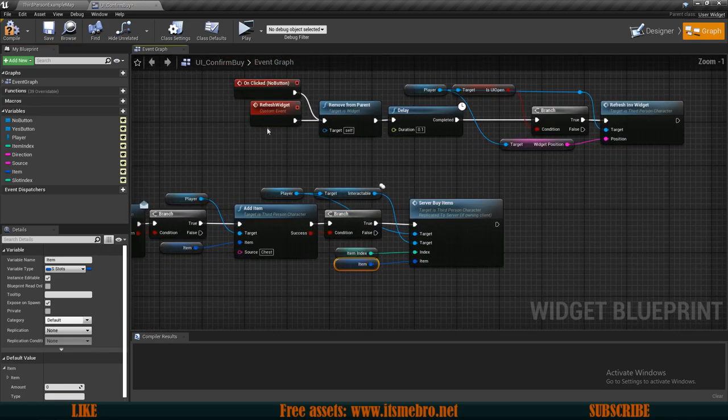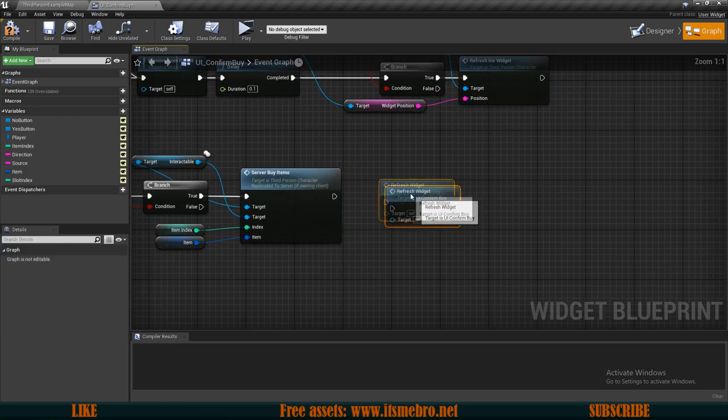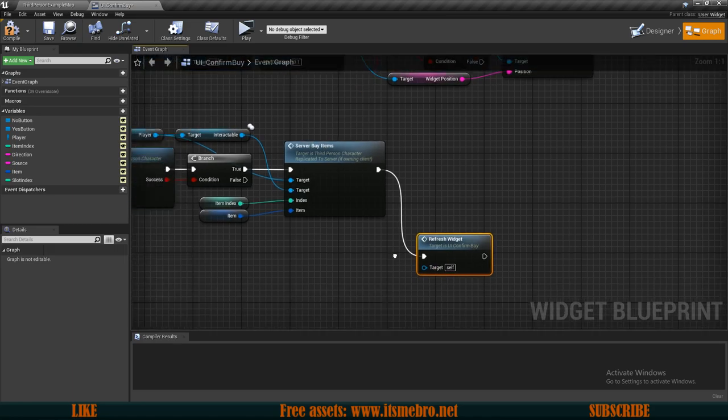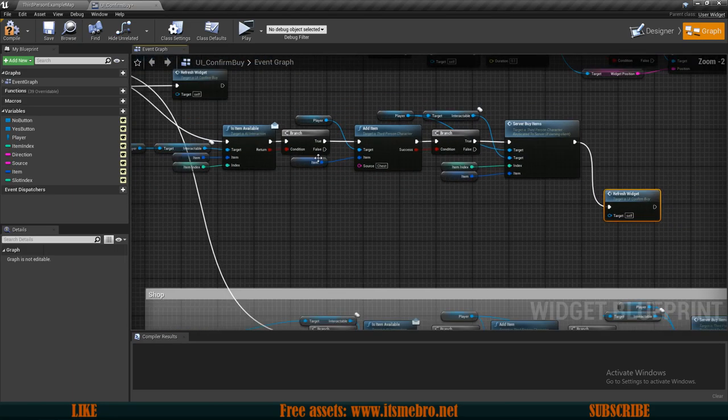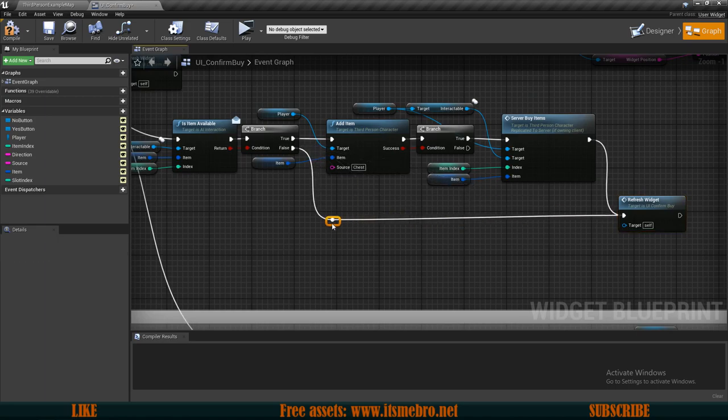Then we can run our refresh widget — I'm just going to copy this and paste it at the end, and we need quite a few more of these. Here is from the first false — I'm going to reroute this and I'll need another one from over here as well.